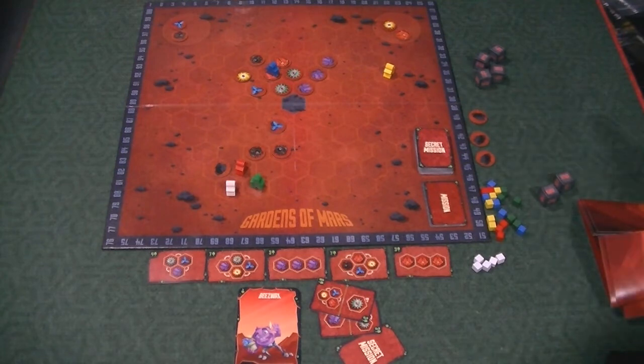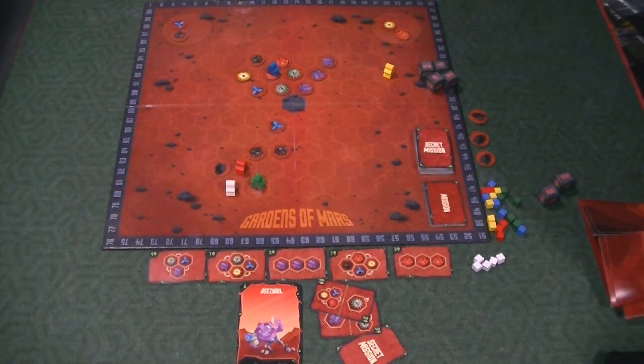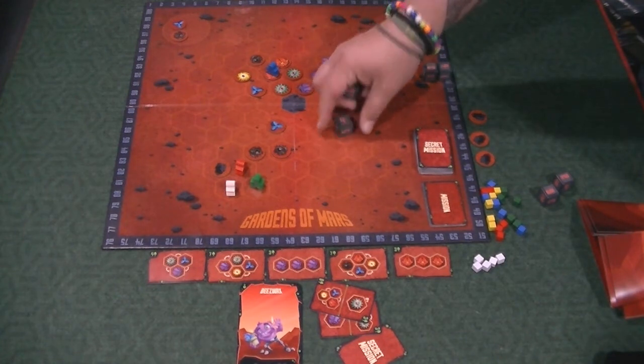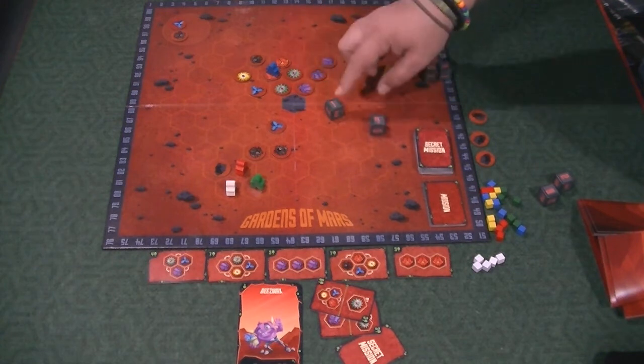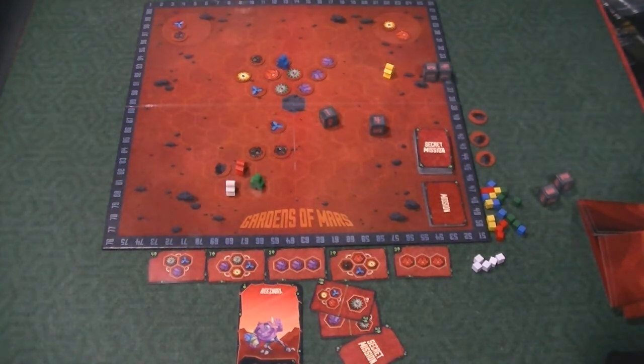The game has all these little things I really like: secret knowledge you keep from others, variable player powers that differ for each person, dice randomness, and the puzzle each turn presents as you try to maximize your points with the dice available. Because all dice results are open knowledge, you can also jam other players by taking the die that would have benefited them most, limiting their choices on their turn. I really like having that little bit of control over what's going on.